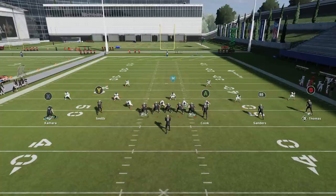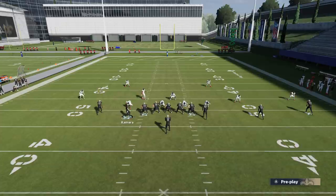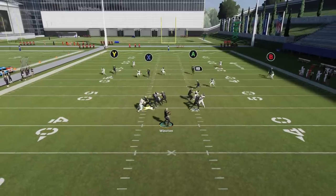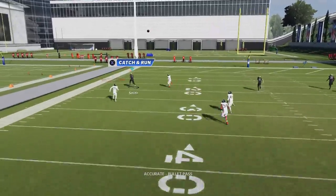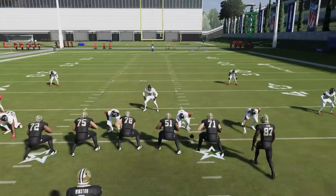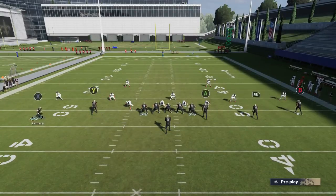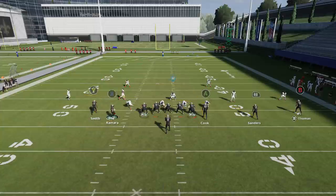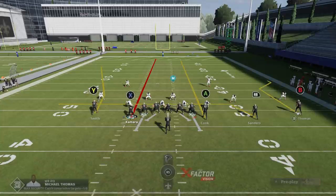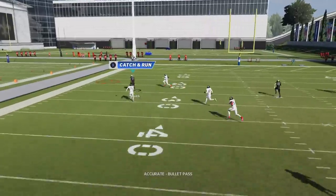As far as check downs go, the RB route is already a pretty good check down — you can put them on a drag to make that official. The drag will actually help to get the Y route open faster when it comes to the cornerback. I'm getting good throws, getting huge chunk plays, but to really hit a home run out of this you probably just have to run it to the open side of the field. Always run this to the open side. I like to streak the tight end and drag the RB route — those make for a really good check down.